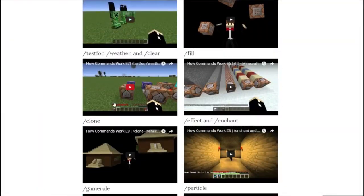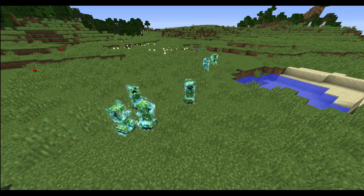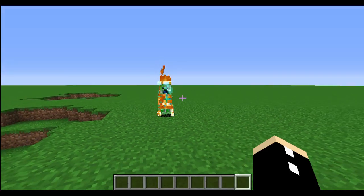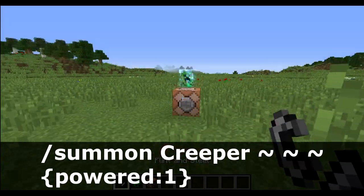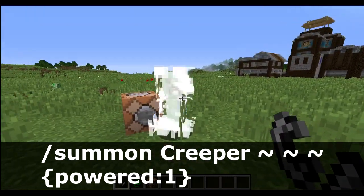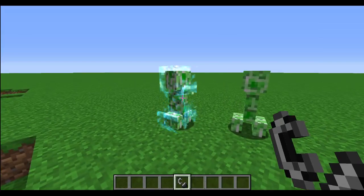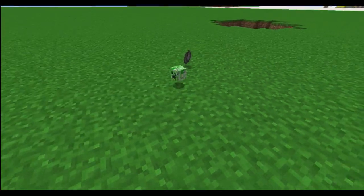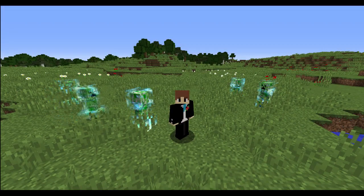If you've been playing survival Minecraft for a long time, you might have come across electrically charged creepers. These guys appear when they are struck by a lightning bolt. However, as command block engineers, we can just use the powers tag to make these guys electric. When you add the powered tag, these guys have a larger explosion radius, so keep that in mind. Fun fact: if a charged creeper blows up a nearby mob, there's actually a chance that mob will drop their skull.